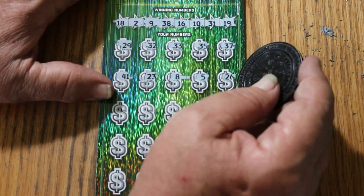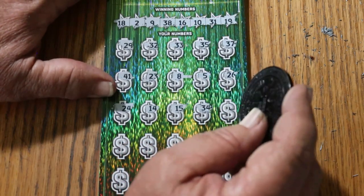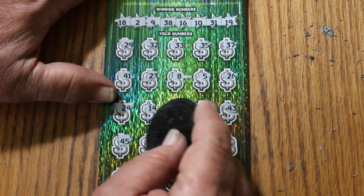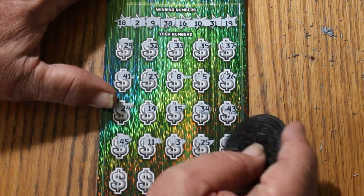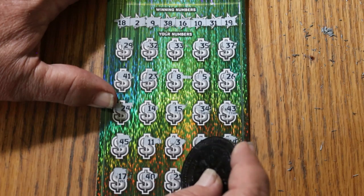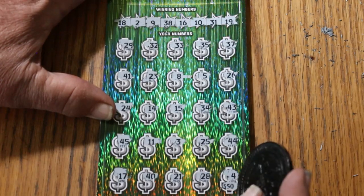Numbers continued: 5, 25, 26, 24, 14, my number 15, 34, 43, 45, 11, 47, 3, 25, 44, club 17, 40, 21, 28. And in the corner for 50 bucks — number 4 — nope. Wow, 3 down. Overall odds light is now glowing real bright.